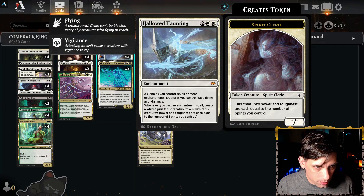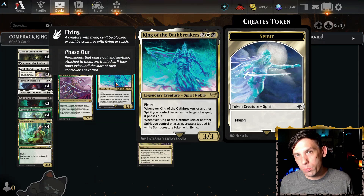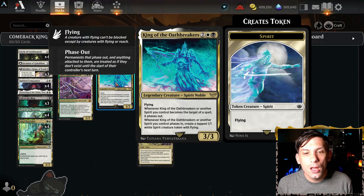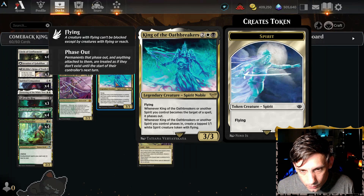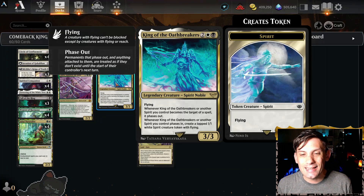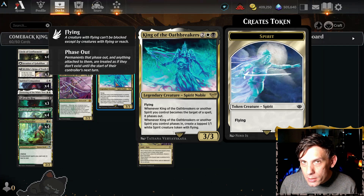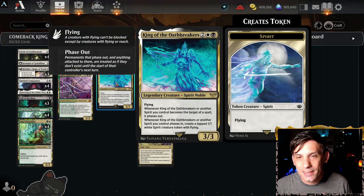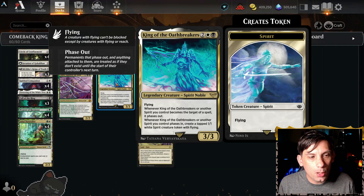Now let's talk about the new cards. The card this deck is sort of built around is King of the Oathbreakers — 1 black, 1 white, and 2 for a 3-3 legendary spirit noble with flying. When it or another spirit you control becomes the target of a spell, it phases out. And whenever King of the Oathbreakers or another spirit you control phases in, you create a tapped 1-1 white spirit creature token with flying. This card's insanely powerful. They can't remove it with spot removal — if they target it, it just phases out and avoids the spot removal. And then when it comes back in, it makes another spirit.